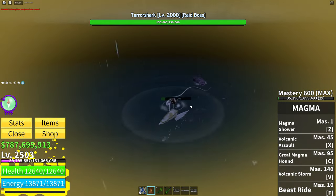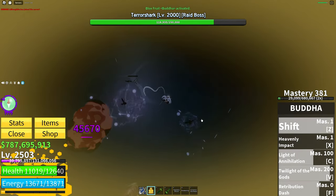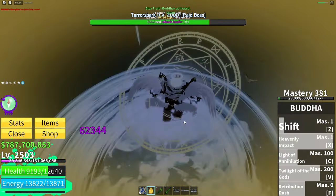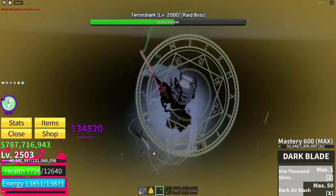We just got the terror shark raid boss — let's kill this thing. I recommend switching to Buddha because you'll take less damage and you can left click this guy. This guy is pretty easy to kill so we should be able to solo him.